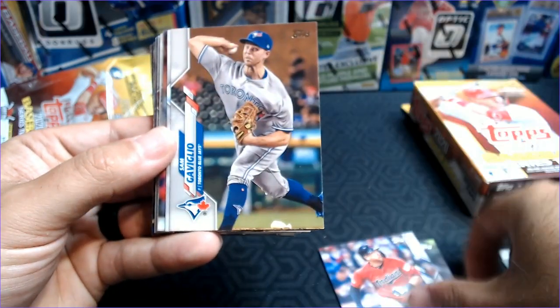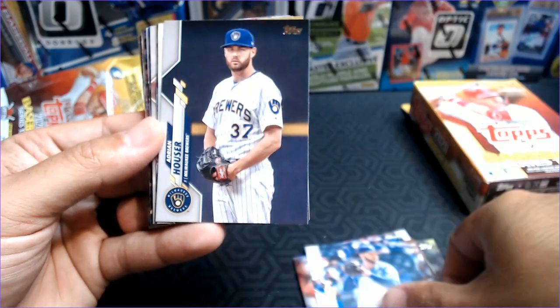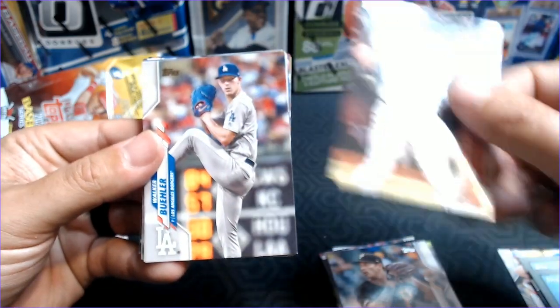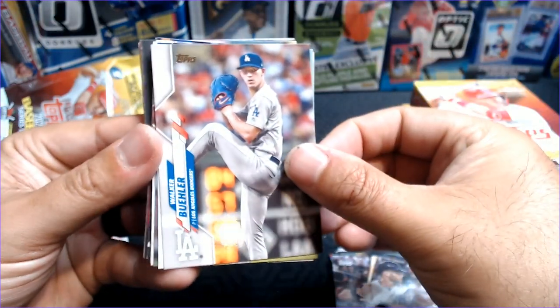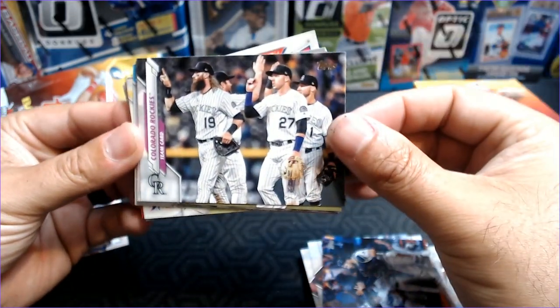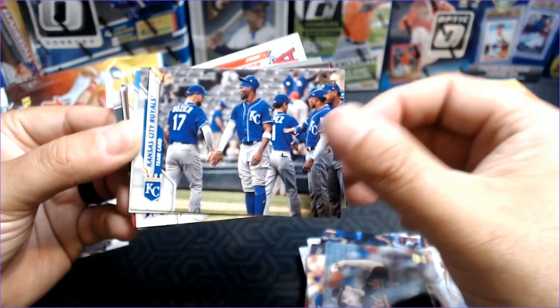We've got Yoenis Cespedes, Daniel Norris, Tanner Rourke, Jordan Luplow, Sam Gaviglio, Brett Phillips, Julio Arias, Jacob Junis, Adrian Hauser, and Lucas Sims. Charlie Morton. The other nice thing about Series 2 is you get people in their current uniform. There's the Christian Walker — Christian Walker and Walker Buehler are always back to back, and that is true on this channel as well. Rick Porcello, Brandon Nimmo, Ozzie Albies, Austin Slater. The Tampa Bay Rays team card with Blake Snell on it. The Rockies, Andrelton Simmons, Josh Hader, John Means. Gold cup there — the Royals team card.